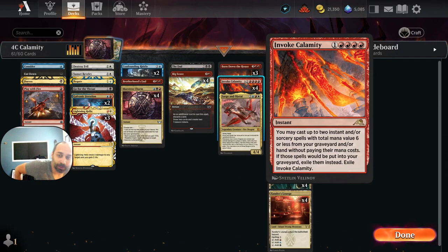Invoke Calamity is an instant for four red and a colorless. You may cast up to two instant and/or sorcery spells with a total mana value of six or less from your graveyard and/or hand without paying their mana costs. If those spells would be put into your graveyard, exile them instead.